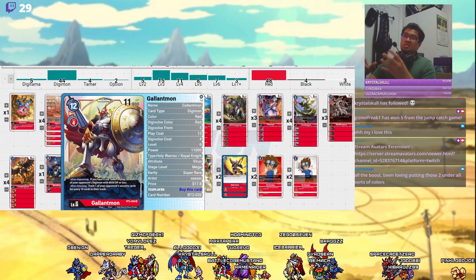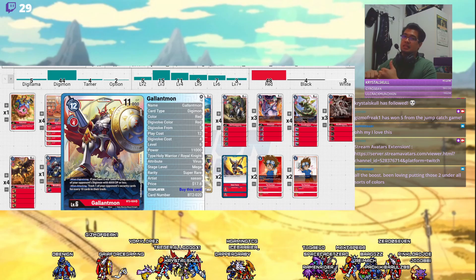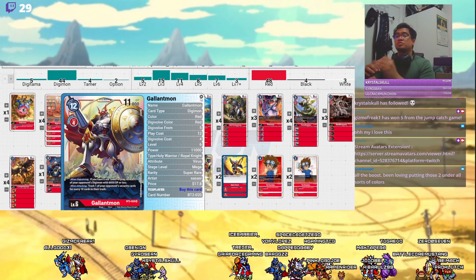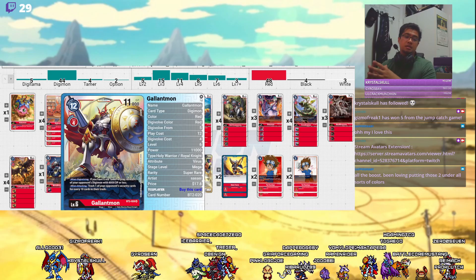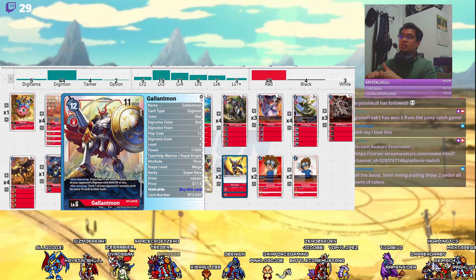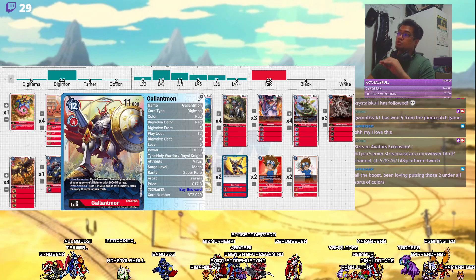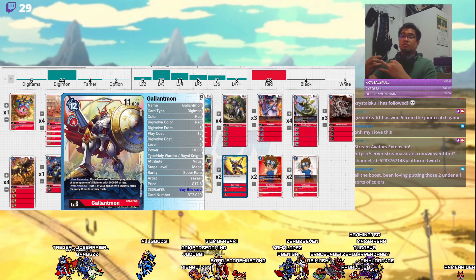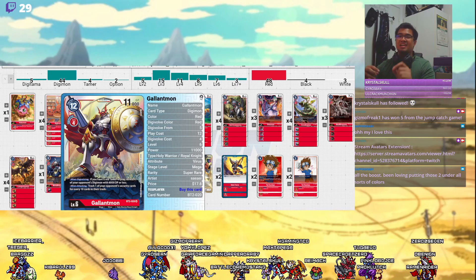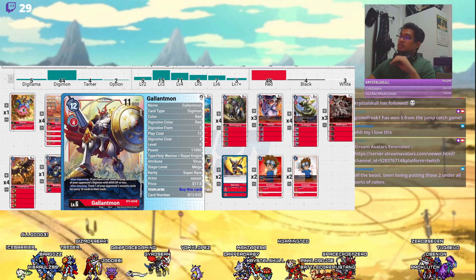3 copies of Gallantmon, 4 cost to evo. Both CrestGurumon and Gallantmon are 4 cost to evo at level 6, which might sound costly, but with the ties and the B-Mons it's not bad at all. Each of these digivolutions either gives me another Digimon or takes one away from my opponent, so I could even optimally leave them at 1 memory if I start at 3 for the turn. Gallantmon is also super great late game because you can trash one of your opponent's security cards for every 10 cards in your trash. Crest can bring out a blocker that buys me the last turn to have B-Mons swing, get into Gallantmon, take 2 security checks away, and swing for game.